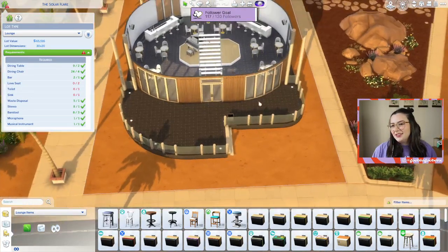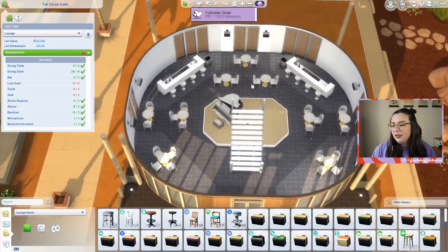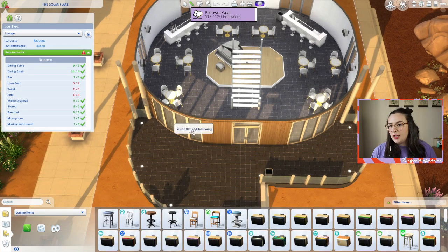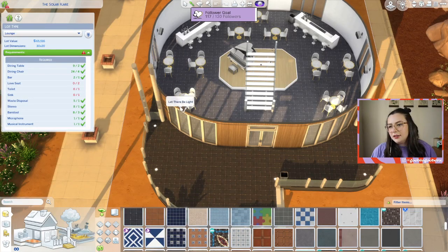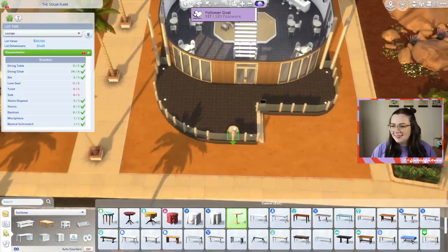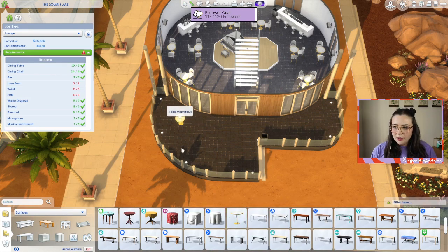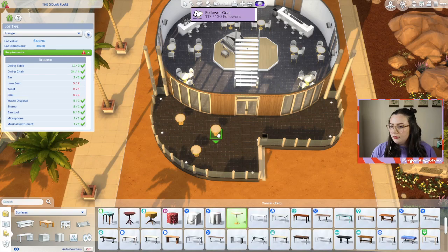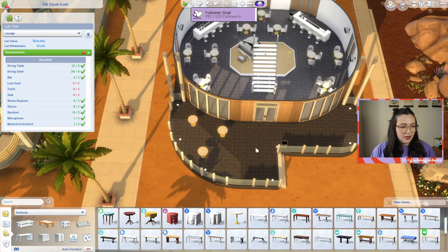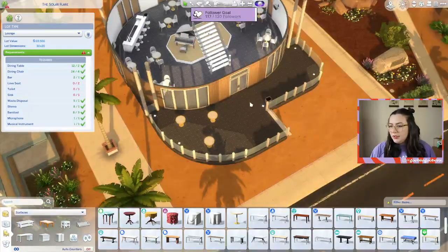Oh my gosh, Ruby's here too, hi! Thank you for the bits. I want to put some tables outside I think. Oh, I forgot - on a curved piece it doesn't exist. I'm wondering if I should maybe put some tables over here, and then maybe some couches on the other side. Those glitches must have updates - yeah, they're always there, always some kind of visual glitch.